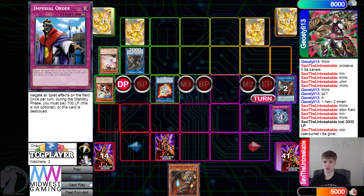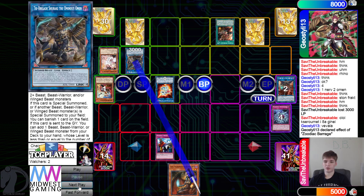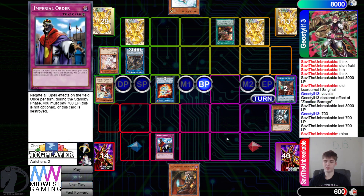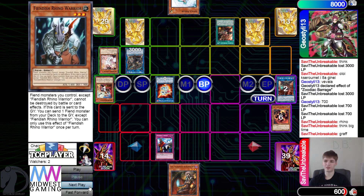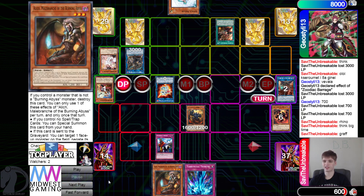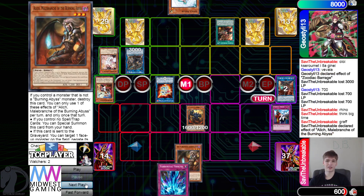They go ahead and poke, then pass - draw Alec, that doesn't do anything, pass - draw Barrage. Activate Barrage effect, chain Order, get poked. This is not looking good for BA here. Draw Rhino Warrior, take 700, set Rhino, pass - draw Valor. Then they just go battle phase, beat over Rhino, Rhino effect dumps Graf, Graf effect Special Summons Seer. Actually now it's not looking bad because they can just go - they don't take 700 from Order but it destroys itself. Alec effect Special Summons itself out.